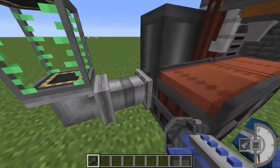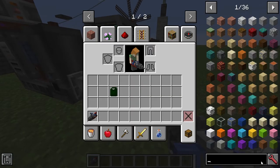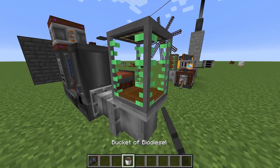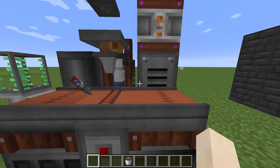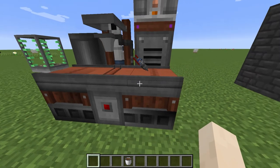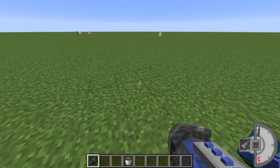The bottler is a multiblock structure that you make. You can see I'm supplying power here, and here is where I'm putting in biodiesel. The biodiesel is going into the machine. You can also use a hopper — the drill goes in there, and when it comes out you'll notice it's already full and ready to go.